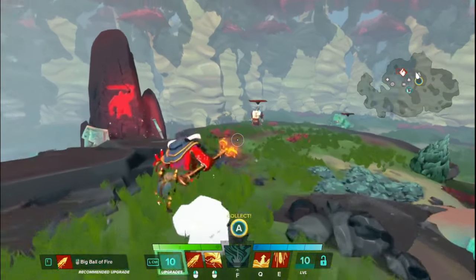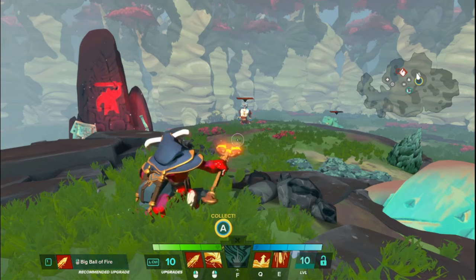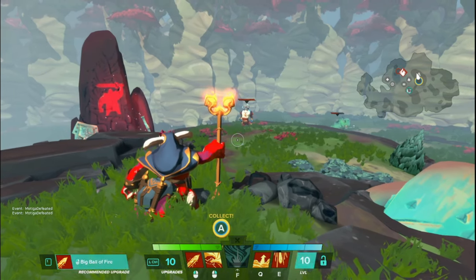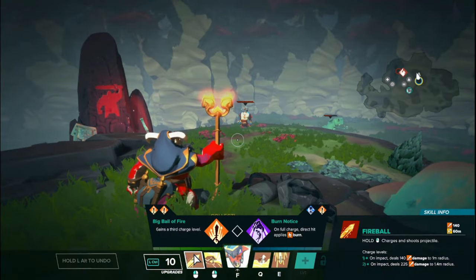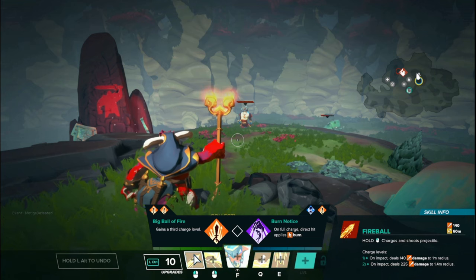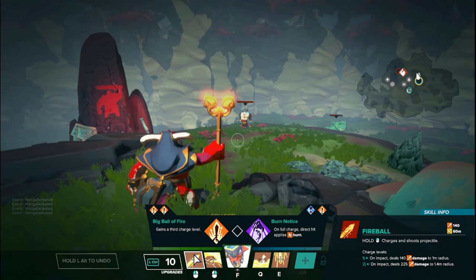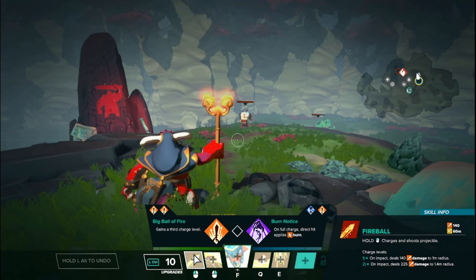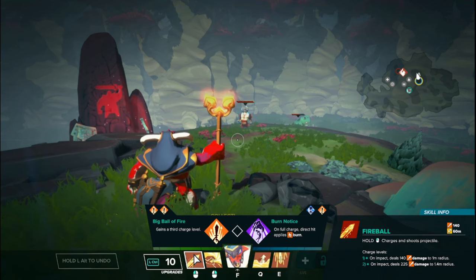Other than that he basically has the same rules as any lightly armored hero: 15 armor in the front and slightly less if you strike him from the back. His left mouse button is called Fireball, which is his basic attack. You hold it and it shoots a projectile, or you can charge it up for a slightly stronger one — dealing 150 damage in a small radius uncharged, or 225 damage in a slightly bigger radius when fully charged.